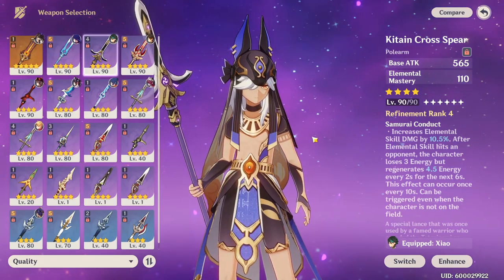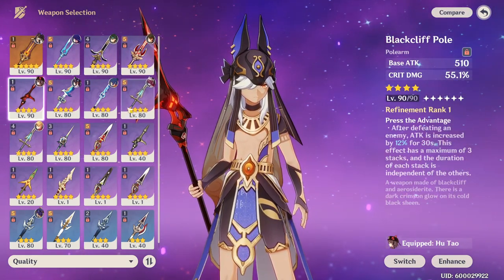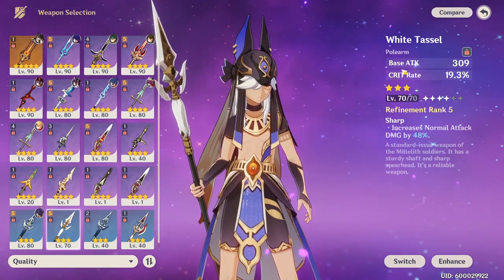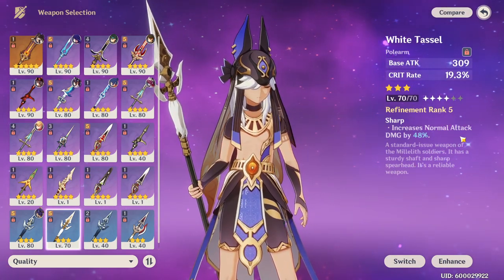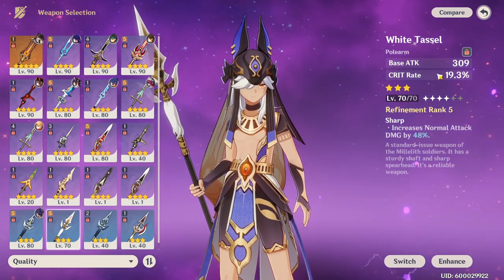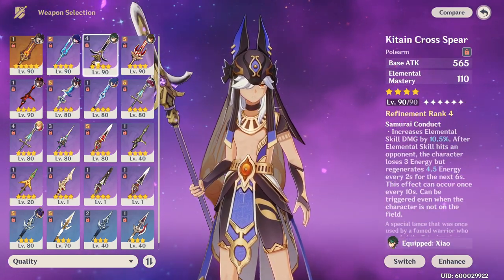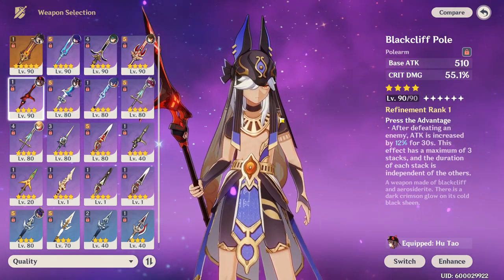The Kitain Cross Spear has good base ATK and is honestly one of the better four-star options. You still have plenty of others like Deathmatch, Blackcliff Pole, and White Tassel. White Tassel is actually a phenomenal three-star option — you get Crit Rate and increased normal attack damage by 48%. Missing out on high base ATK isn't as big a deal on Cyno since he scales so much from Elemental Mastery. He's a character with a ton of weapon options, so pick whatever you have available or most refined.